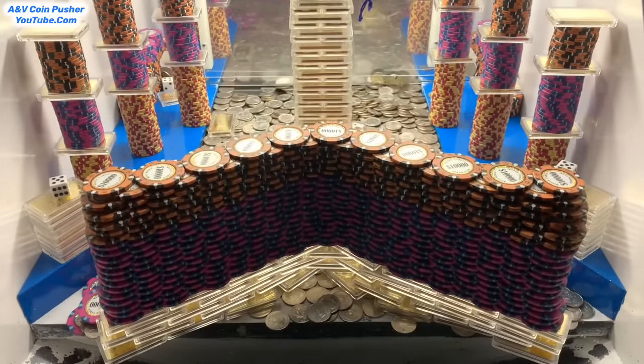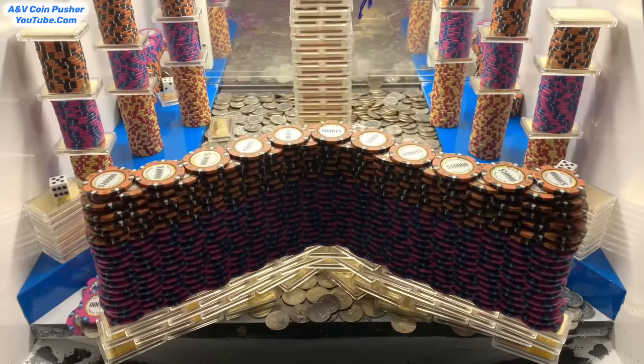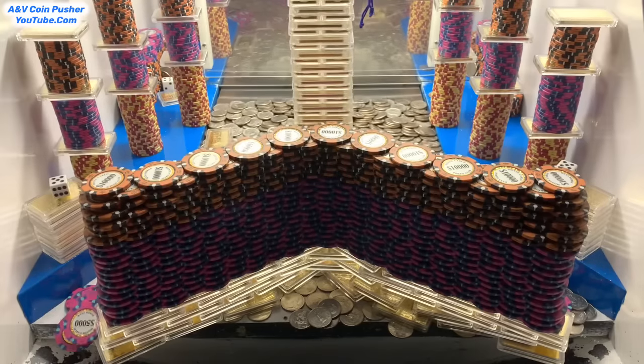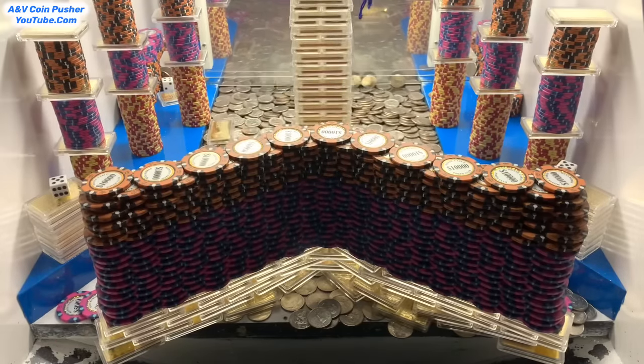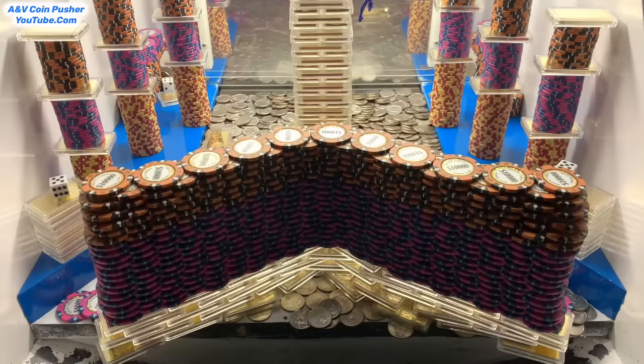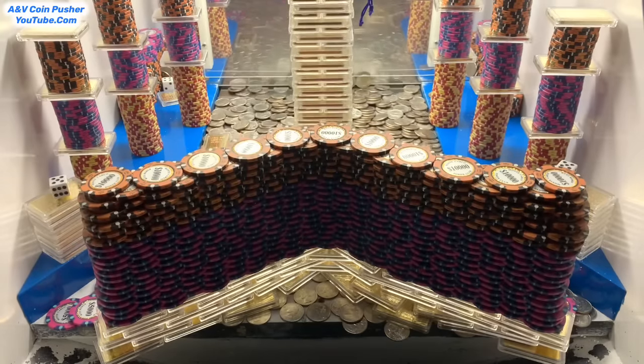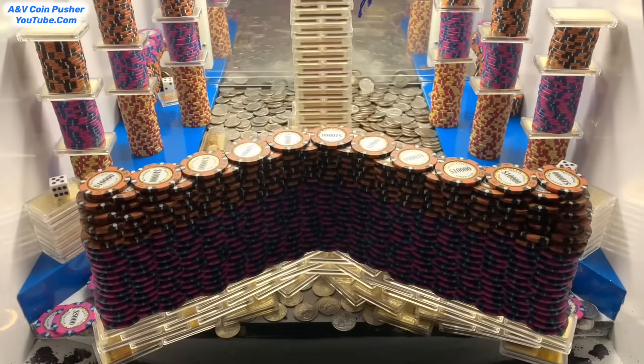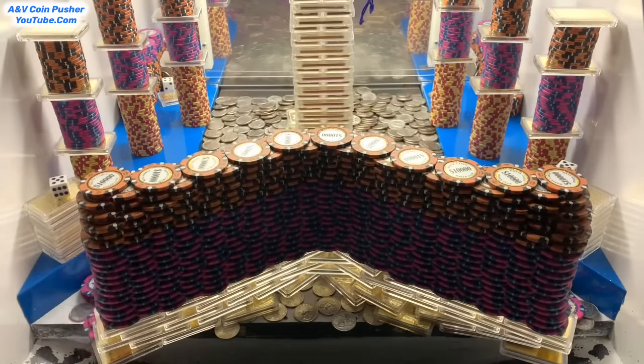I think I forgot to point this out — there's a blue mystery bag on top of that enormous tower of gold in the back. Whenever that gold tower crashes down, it'll probably crash straight into this wall right here.